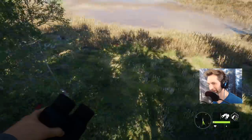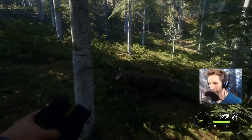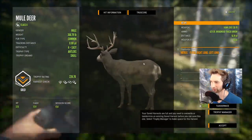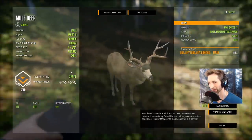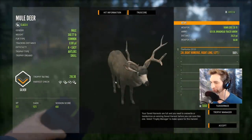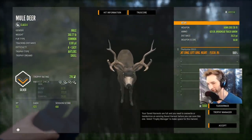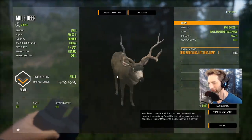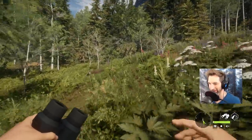We'll grab this buck first - nice 226, gold, double lunged him at 14 yards out. That's actually probably gonna come back as like a big three. And this one - we double lung heart shot him at 29 yards, he's gonna score 216. This one's probably gonna come back as a pretty big three as well. So we'll grab both these bucks here.